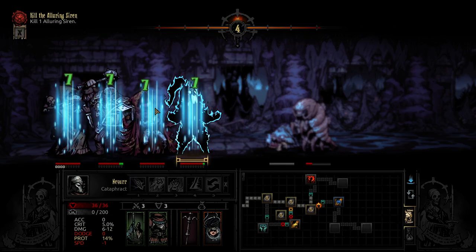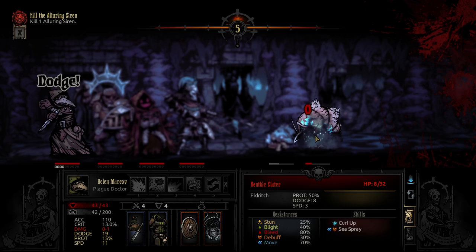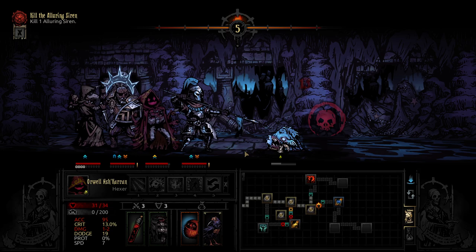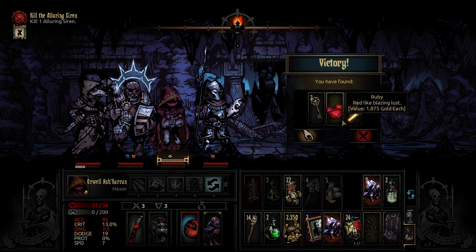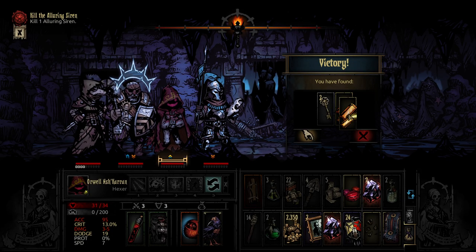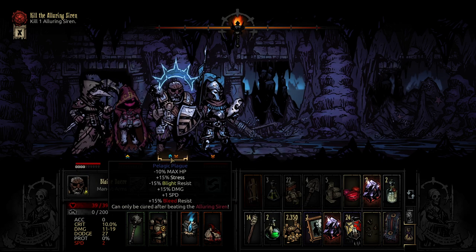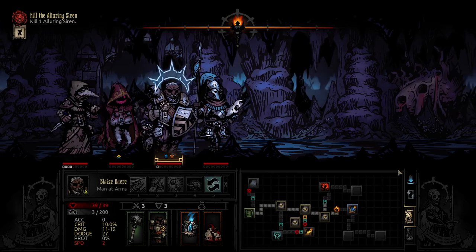Keep the heals going, Navar. You're dead now. Got a crit there. Press the advantage — give them no quarter. It's not great to get this curse because it puts our health in a slightly more risky spot and puts our stress levels absolutely through the roof. We're at 55% bonus stress now, which is real, real bad. We're just going to have to deal with that.